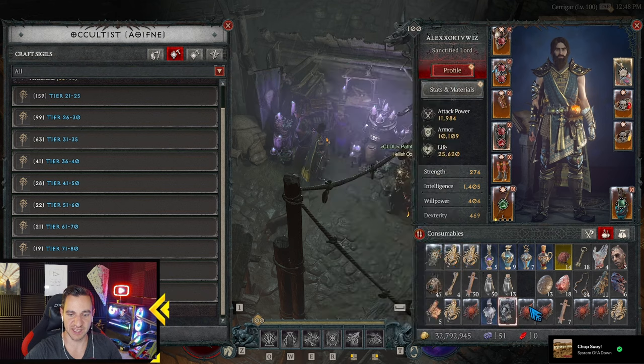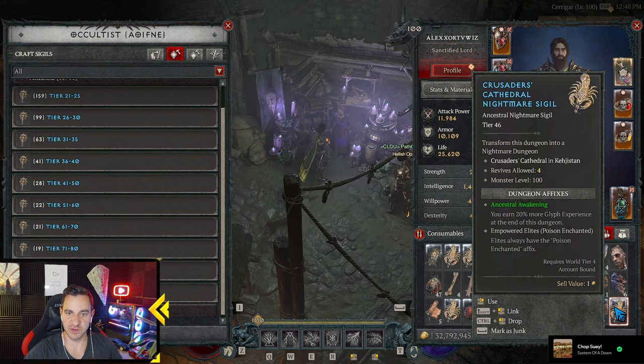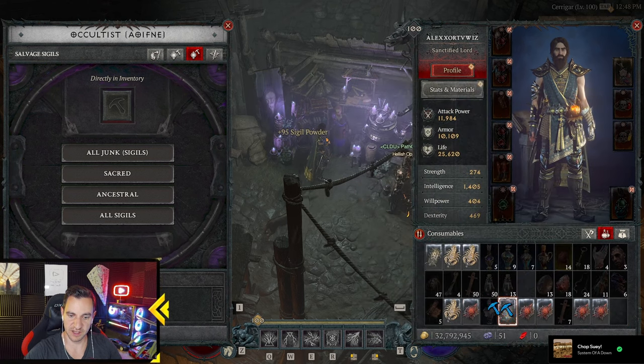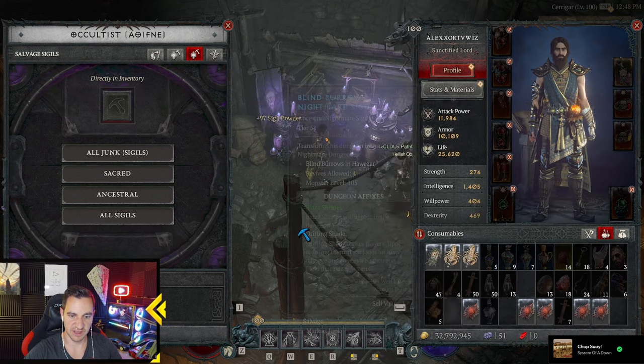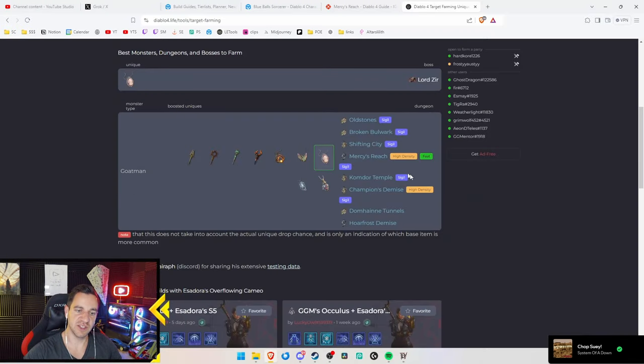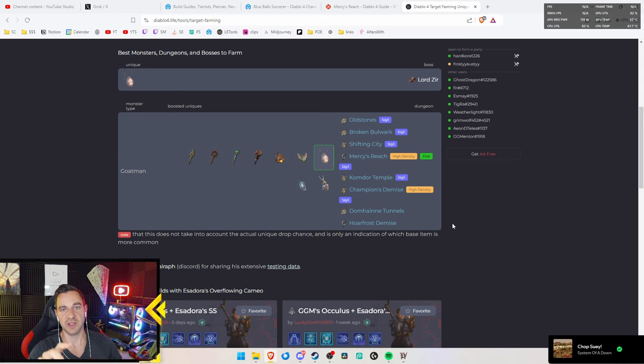What you do is create a bunch of these - if you didn't get the right ones, salvage them again. Then craft them again and sort of roll until you get one of these as a nightmare dungeon. Then you run it, and there is a chance for those items to drop. Very important: these randomly drop not just from the boss but from any mob in this dungeon.